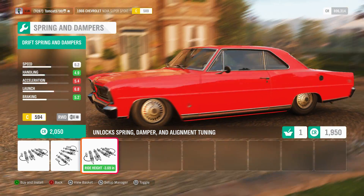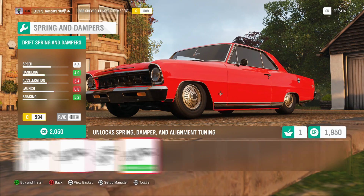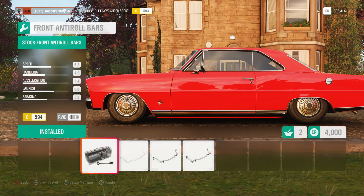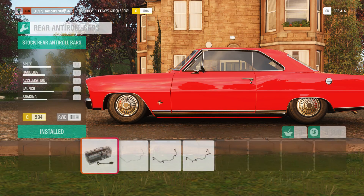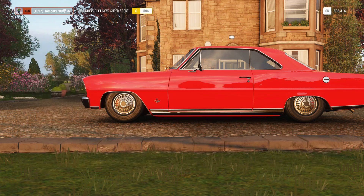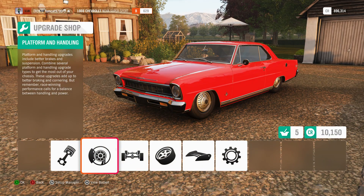Drift suspension! Hell yes! So that's perfect. Sway bars are going to be race, and weight reduction is also going to be race. That brings us out to 25.55 - that's really light, actually.